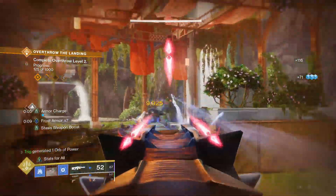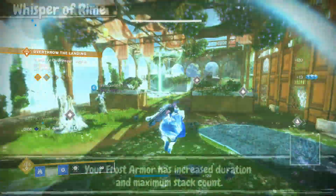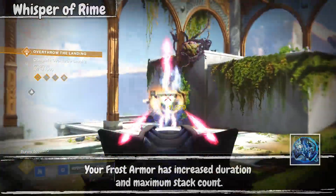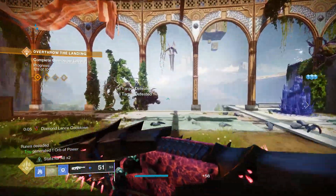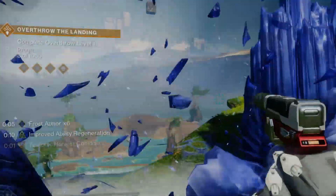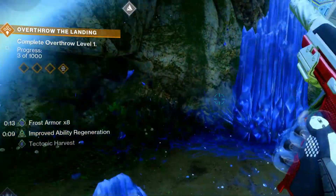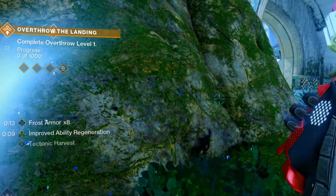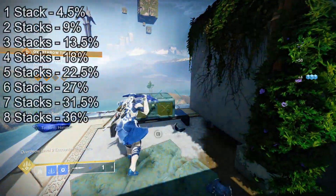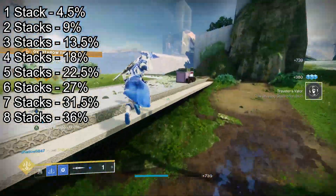Whisper of Rime got a pretty big rework in Final Shape — it no longer works how it initially did. Instead it now buffs our Frost Armor duration and maximum stack count. Without the fragment, Frost Armor has a maximum of 5 stacks and 10 seconds of duration. With the fragment, this goes up to 8 stacks and 13 seconds of duration, increasing our damage resistance from 22% to 36%. An extra ~14% of damage resistance — count me in.